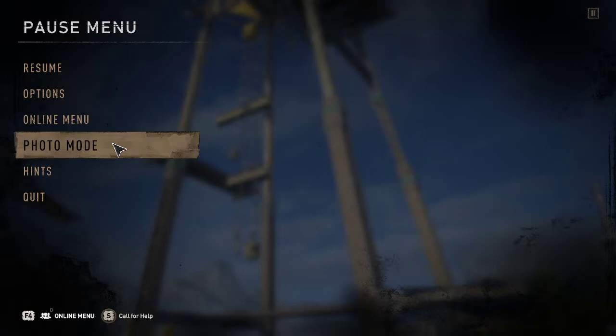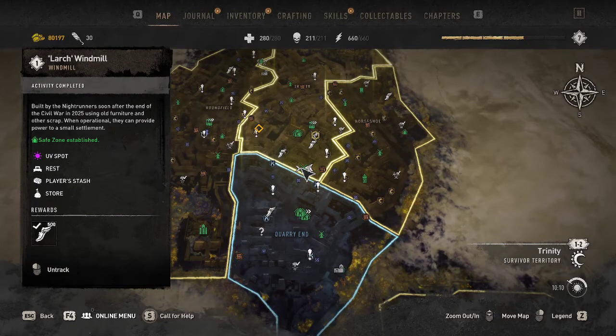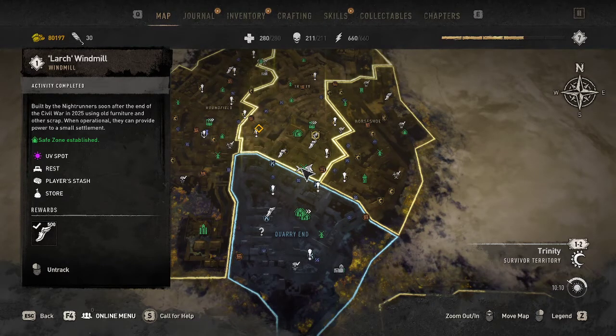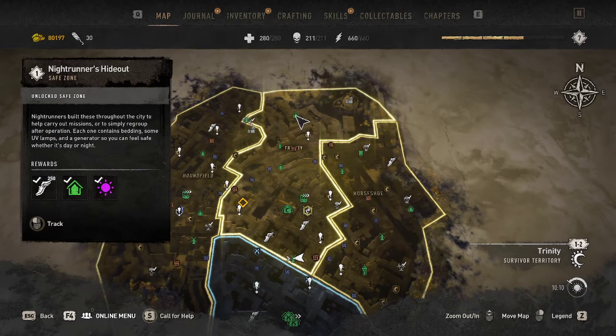Welcome back guys, we're going to be playing some more Dying Light 2. Today we're at the larch windmill and we're going to be attempting to show you how to climb it and show you where to turn it on. Then eventually, zone by zone, I'll come up here and teach you how to do this one, and then I'll go back and do all the night runner hideouts of how to get to those.